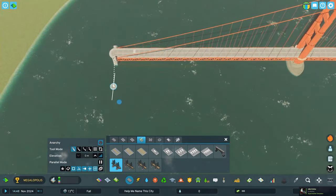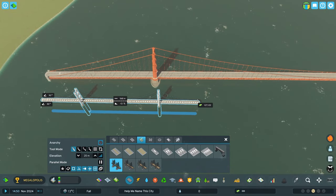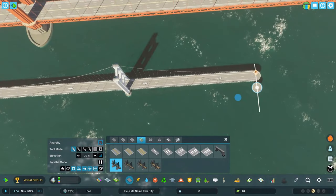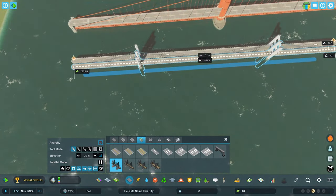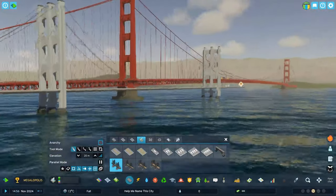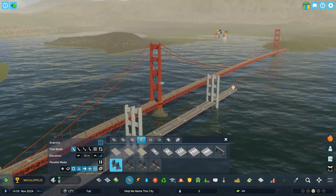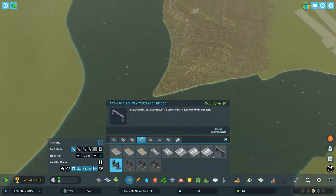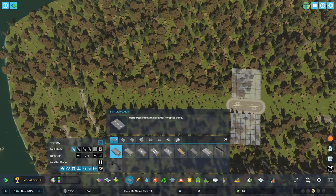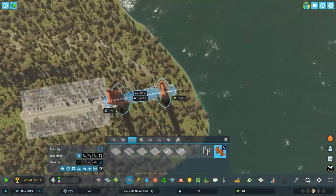It had that grand epic scale that I wanted, so I decided to go with the Golden Gate Bridge. Let me know in the comments if you think I should have done something different — I might change it, but honestly I'll probably stick with the Golden Gate Bridge until we get better assets. It does the trick for now and I think I do a good job of blending it and making it feel like it fits in this city.